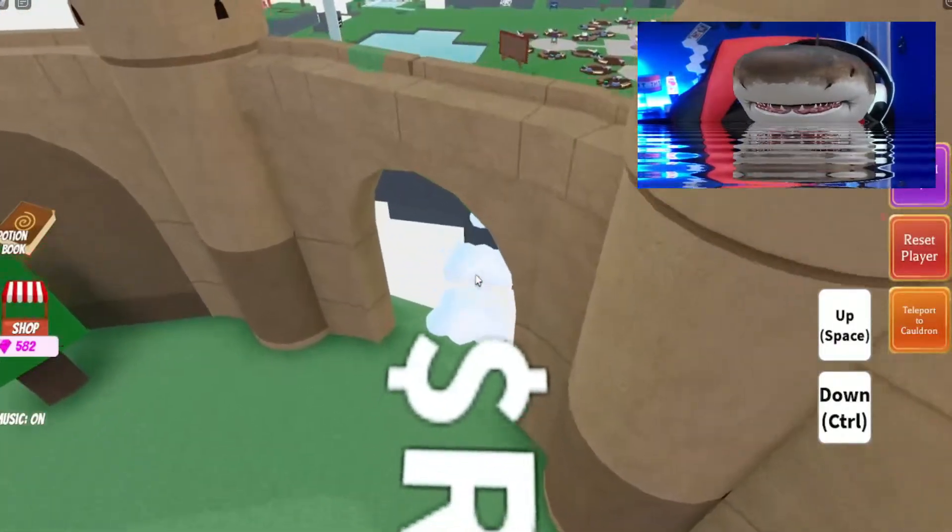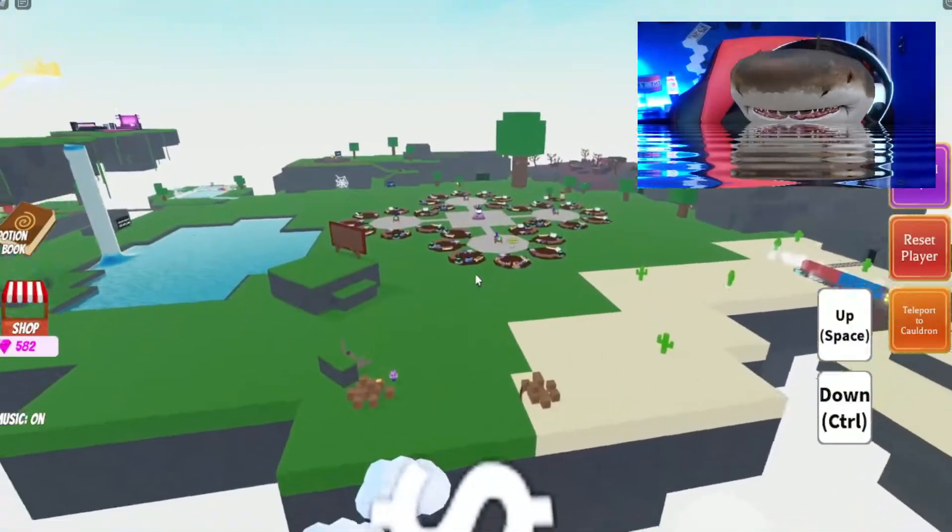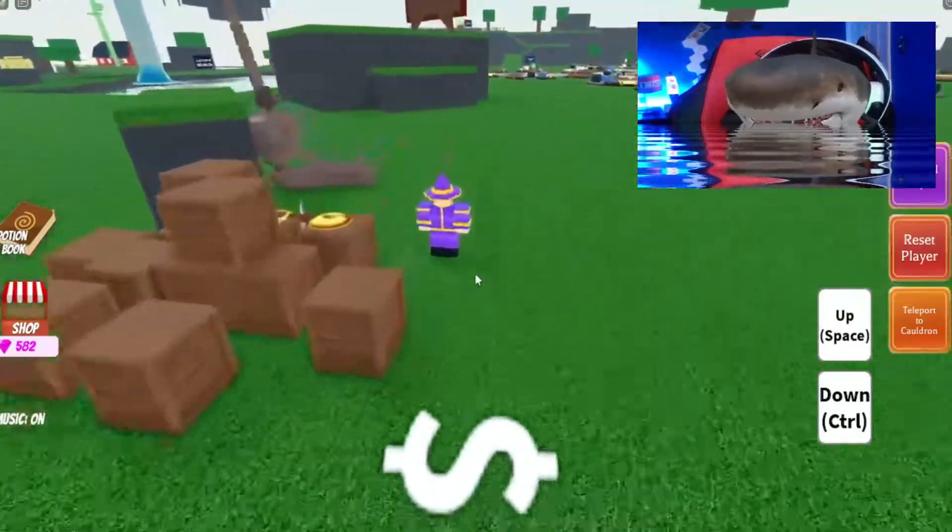And when you're done, go talk to Oz again, and then he will give you the Shulk Tooth.